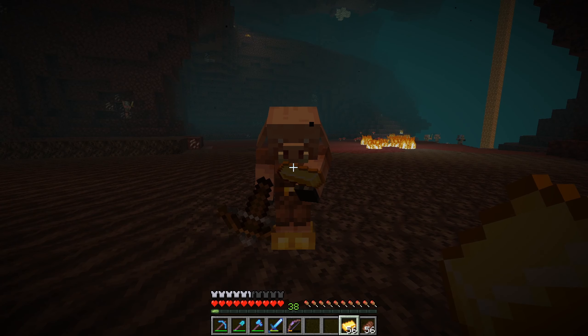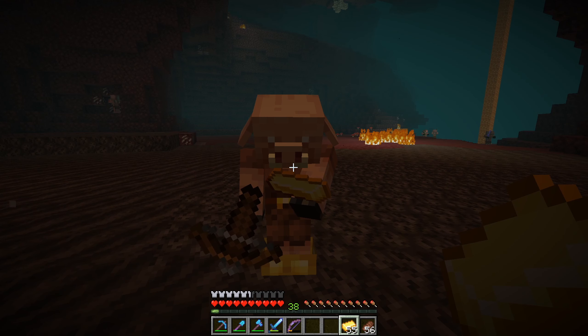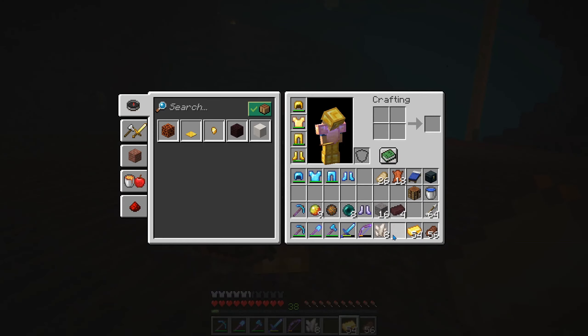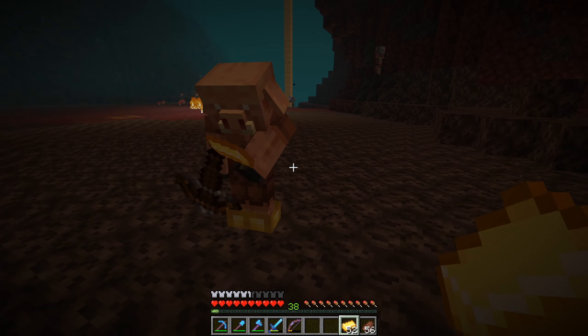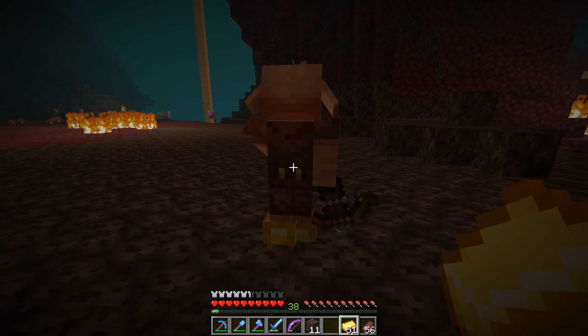I wonder if they give diamonds. Some bricks - thanks dude, that's really helpful. Quartz. They really like giving magma cream. I don't even know what you use magma cream for to be honest. Crying obsidian. I also have no idea what you use crying obsidian for. Some soul sand.